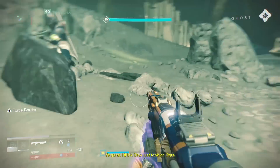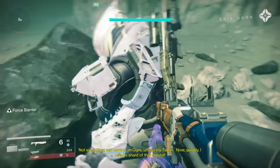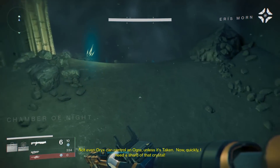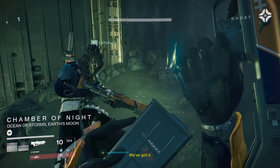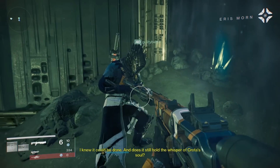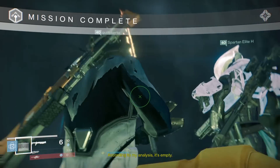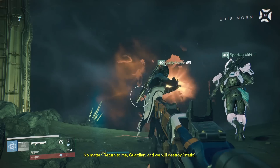You can get this weapon today by doing the daily heroic story mission called Lost to Light. However, no one really knows if it's only obtainable by doing the daily heroic or if you can also get it by just doing the mission on light 240 individually. If it were the former, this would only work whenever the daily heroic story happens to be this mission. So the only way we'll truly find out is by doing the same mission tomorrow without the daily heroic and seeing if you can get it that way. If I figure that out, I will make a comment on this video to let you all know.